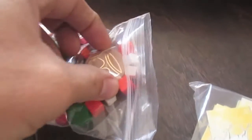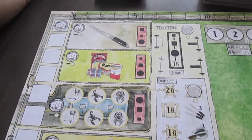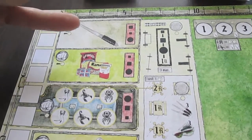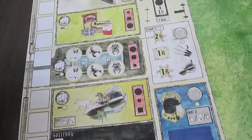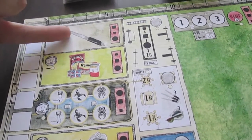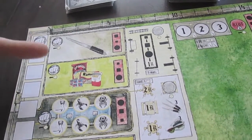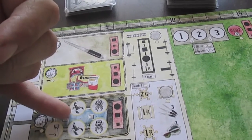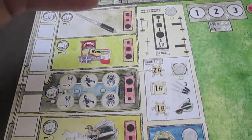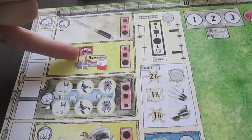There's a token with a crown on it that gets passed to whoever's going to start off year one. Whoever's turn it is gets to choose which room or event happens next. Once that event occurs and is followed through to completion, it moves to the next player, who gets to choose a room. Once they're done, the next person chooses a room, depending on how many players you have. Once you've played a room in a given year, you can't go back.